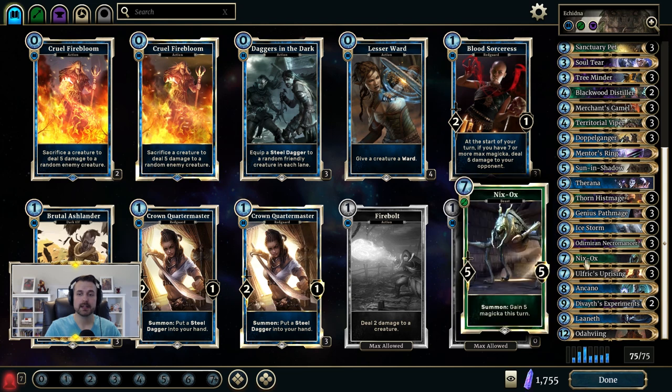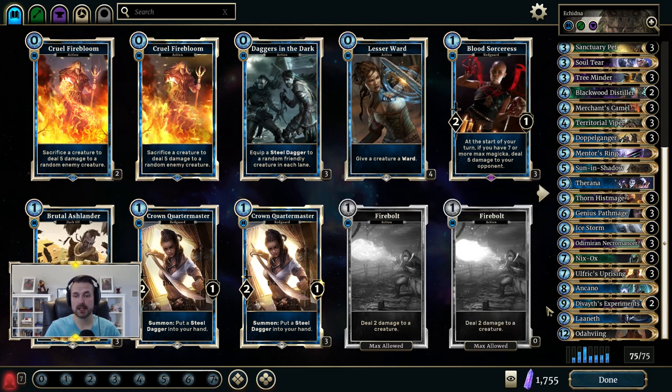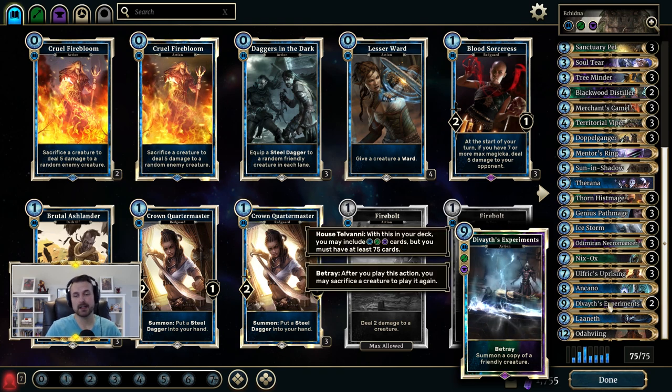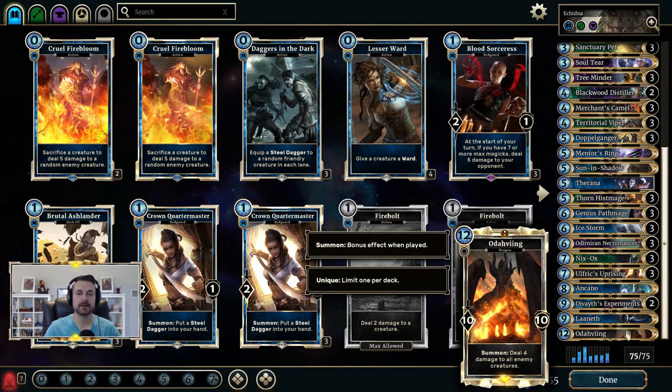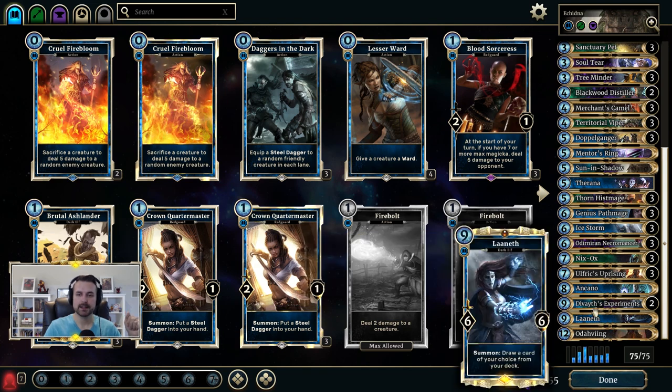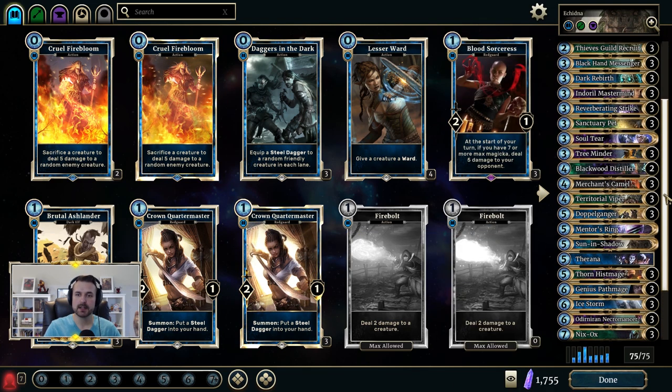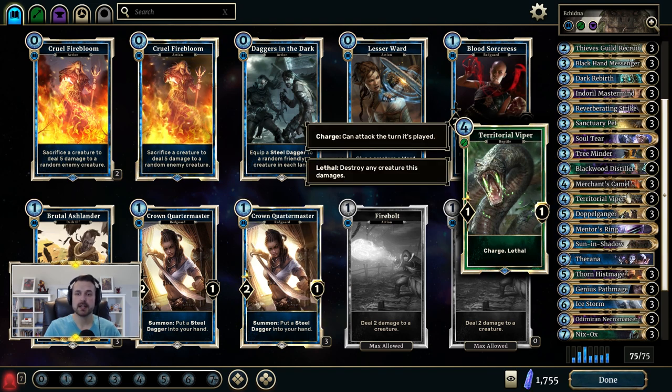Lastly, Nyxox is required for the combo, Laneth is required for the combo, Devaith's Experiments is both high value and required for the combo, and Odavang is a fantastic defensive tool. Sometimes it can help you lock out a game — since there are a lot of ways to re-trigger summon effects, if you land an Odavang against aggressive decks you can essentially keep re-triggering it, locking your opponent out.